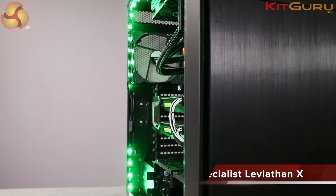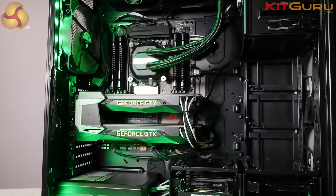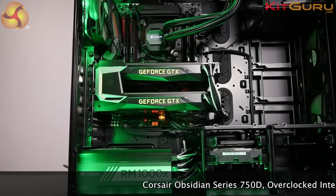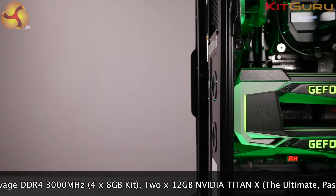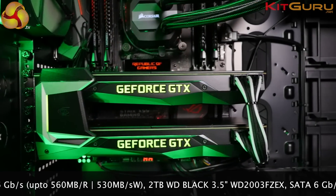I'm Leo Warder for Kit Guru and this is PC Specialist Leviathan X, an epic gaming PC and certainly the biggest and baddest PC I've ever got my mitts on. It centers around a pair of Pascal Titan X graphics cards, which is a huge amount of money and contributes directly to the price of £3,900. But you do get a huge amount of PC for your cash.